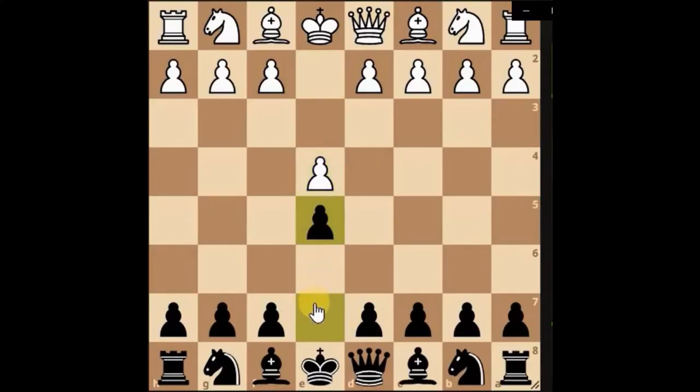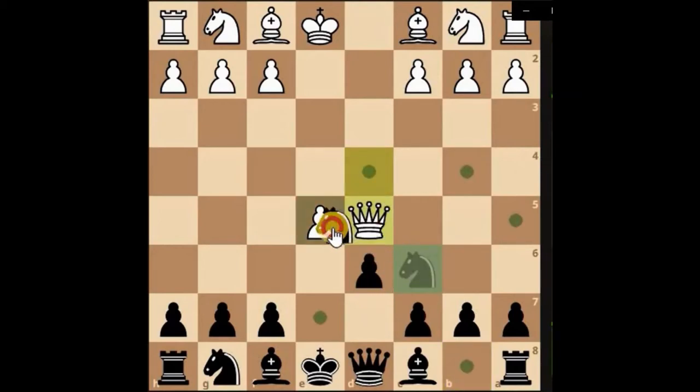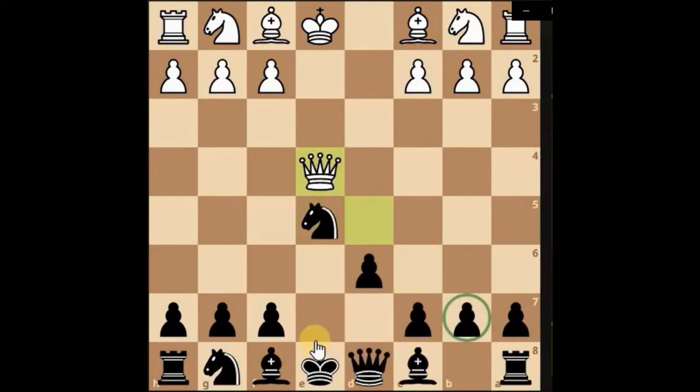Playing as black, they've just pushed through the center. Let's attack the queen — I'm hoping they've lost a bit of tempo because the pawn is just hanging in the center, so we can grab the pawn. They've got a very active queen already but haven't developed any other pieces, so we can attack the queen again.